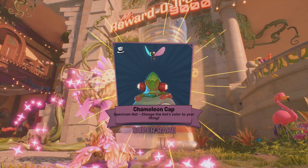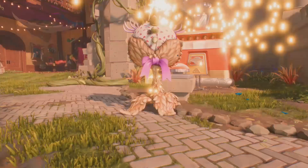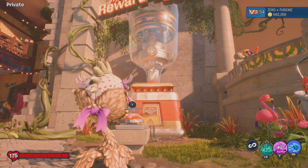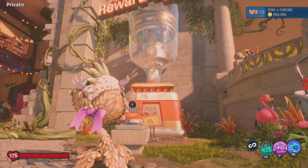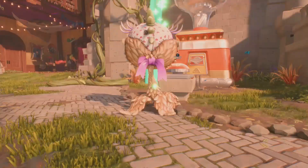We start off with a Super Rare — a Spectrum Hat called Chameleon Cap, I believe for the Imp. And we get a Legendary! The second capsule is a Legendary. It had 'Rat' in the name but I can't exactly remember what it was called. We've already got a Legendary, so we're starting off pretty good.